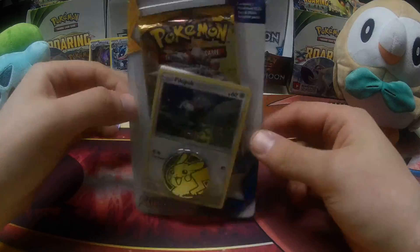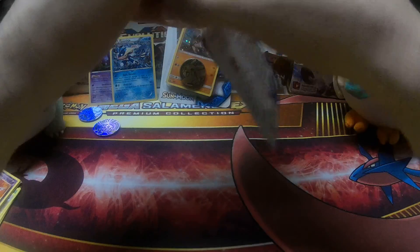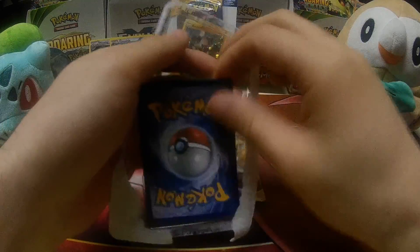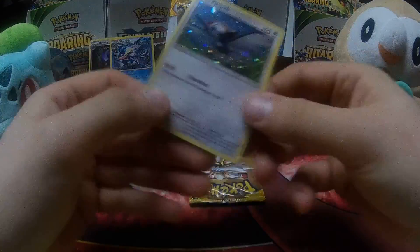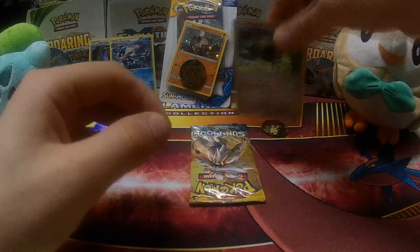Over to Sun and Moon. Our single-pack blister here with a Pikachu coin. Both of the Sun and Moon packs have a Pikachu coin — a nice holographic Pikipek promo. Get a good look at that here once we open up this blister. This one comes with a code card — I'm going to keep that one for myself; it's probably a code to get that Pikipek in-game. Pop that coin out. Holographic Pikipek — look at that holographic, very very nice. This is Sun and Moon Promo number 07.